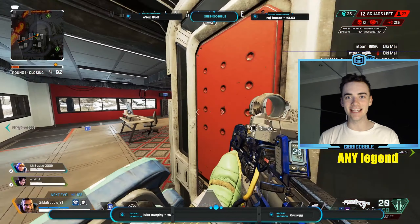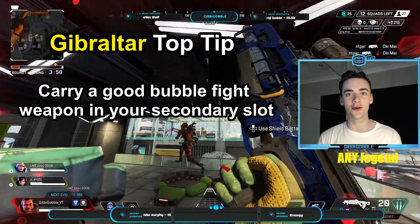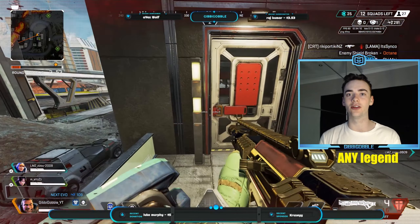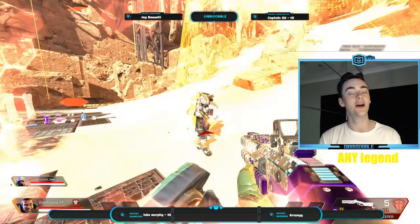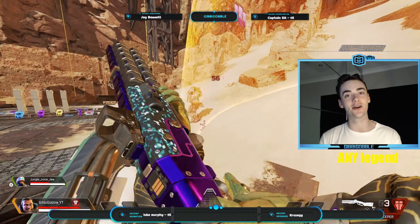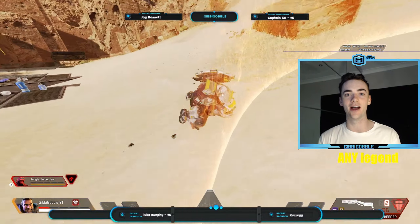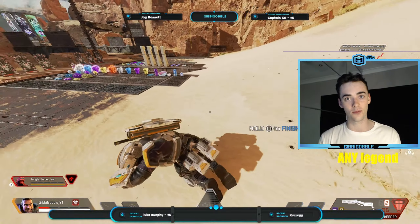Next on the list is Gibraltar, and my top tip for him is to always carry a strong bubble fight weapon in your secondary weapon slot. For your primary, go for your life — whether it be an R301 or a charge rifle. But as for your secondary, you are going to benefit greatly from carrying a weapon that is good in bubble fights. Some of my favorites include the Mastiff, Peacekeeper, or the Prowler.